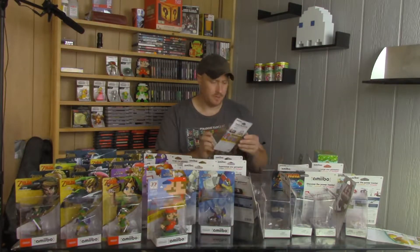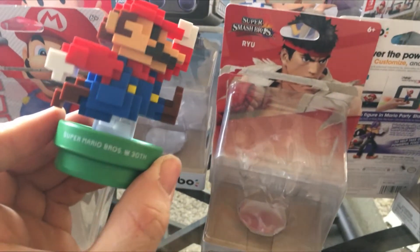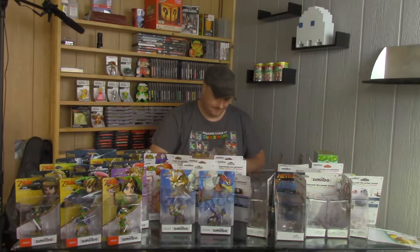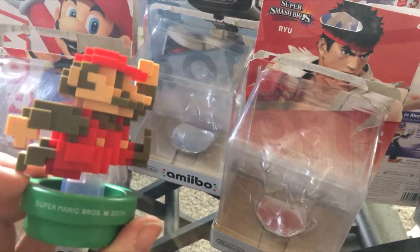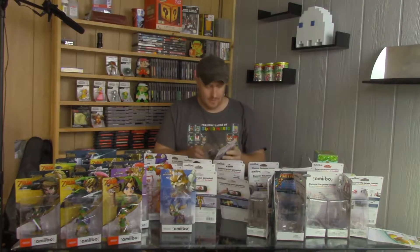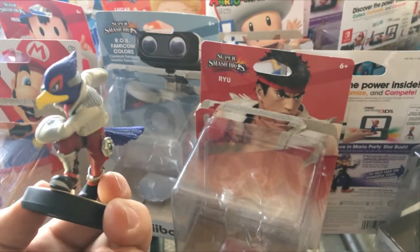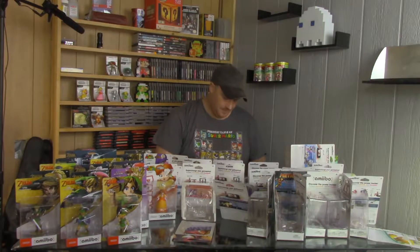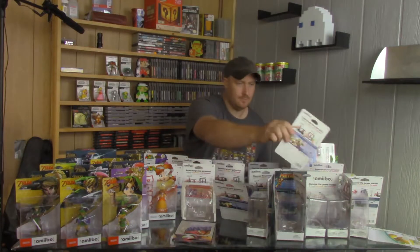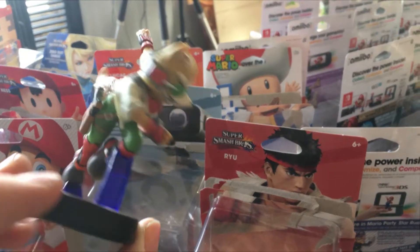Next up we've got the 8-bit Mario with the Modern Color — Super Mario Bros. 30th Anniversary. And next we've got the 30th Anniversary 8-bit Mario Classic Color. And we've got Falco, Super Smash Bros. There is Falco. And to go with Falco, we need Fox. And there is Fox McCloud — I really like these blue things holding him up, they look really good.